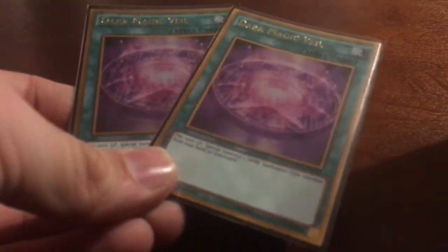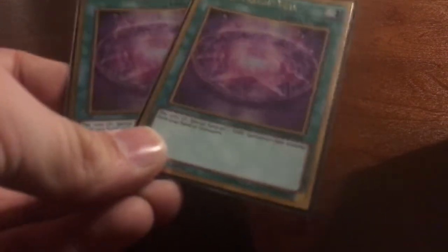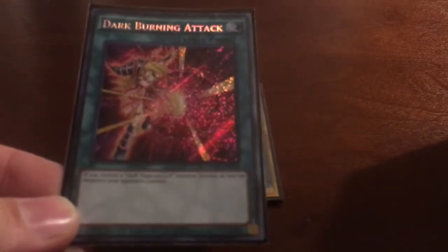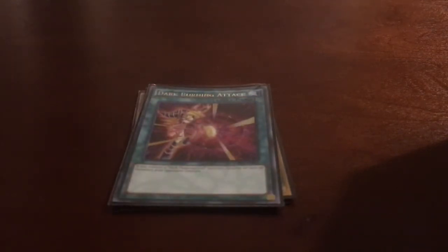Now moving to spells. We're still running two Dark Magic Veil — you pay 1000 life points and special summon a dark spellcaster-type monster from your hand or graveyard, an easy way to get Dark Magician or Dark Magician Girl out. We're still running Dark Burning Attack — if you control Dark Magician Girl, you can destroy all face-up monsters your opponent controls. I use this a lot; it really helps when I want to make a direct attack.